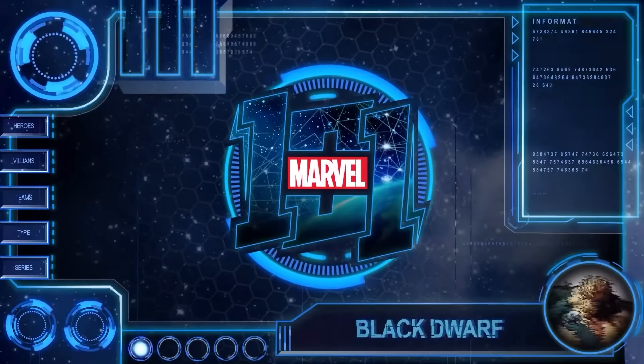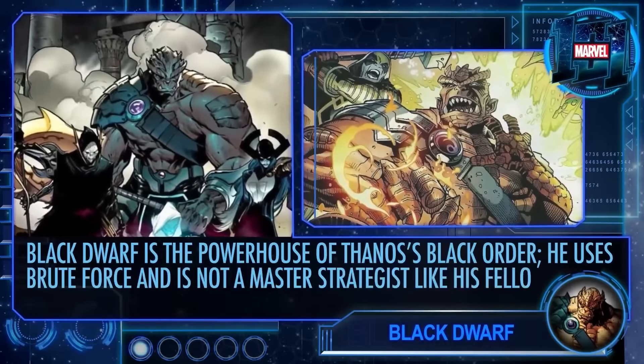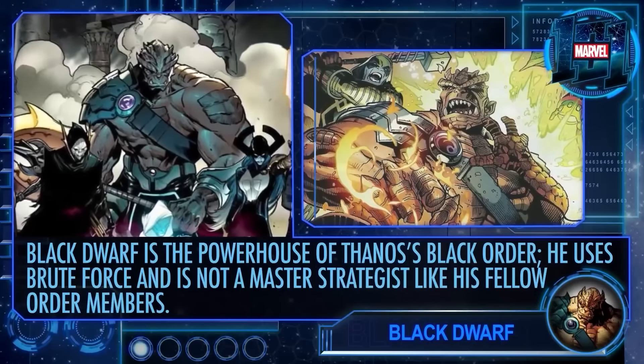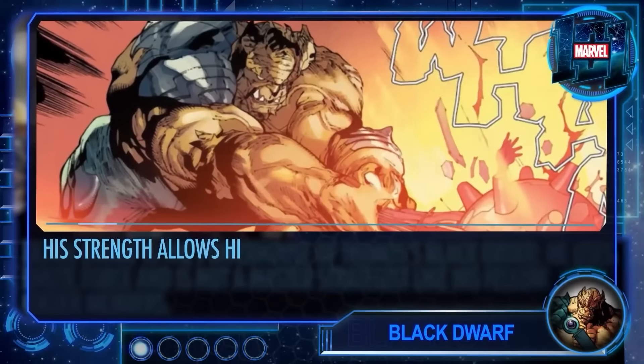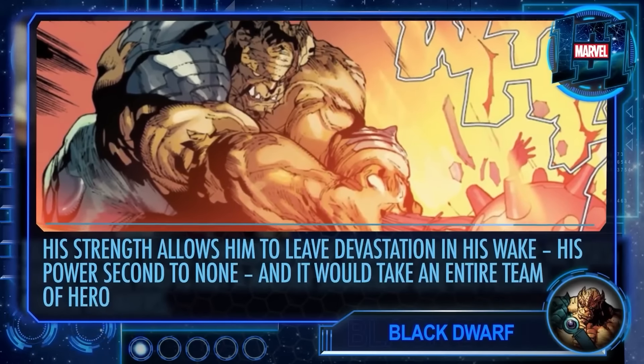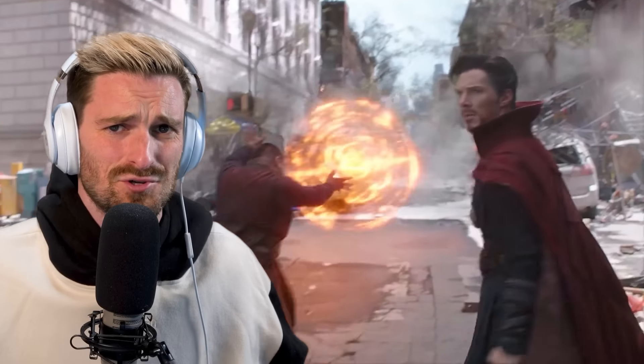Who is Kull Obsidian? Better known as the Black Dwarf, he's the largest and most powerful of Thanos's sinister alien alliance, the Black Order. He's actually the brother of Corvus and brother-in-law to Proxima Midnight. He prefers oversized cosmic weapons like maces and axes to deliver blows powerful enough to crack asteroids in half. In the MCU he got kind of short-changed — Corvus kills Vision, Proxima has great moments, Ebony Maw goes toe-to-toe with Dr. Strange, and Kull Obsidian is just... big.